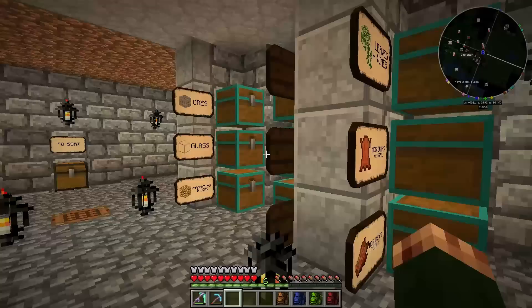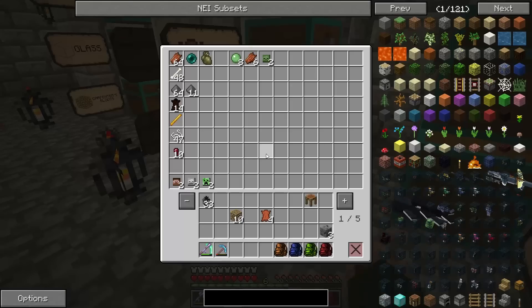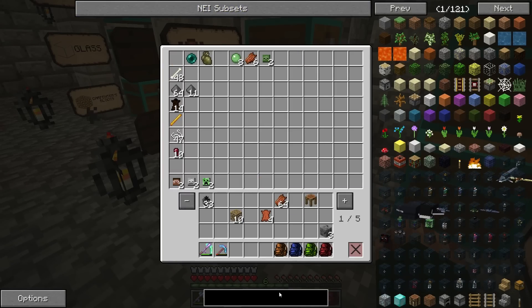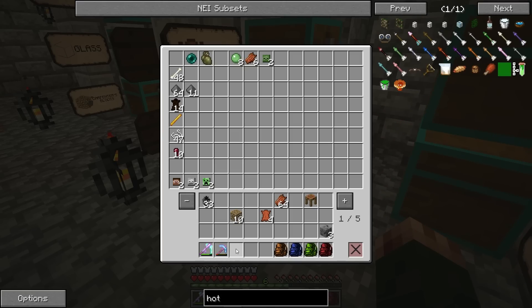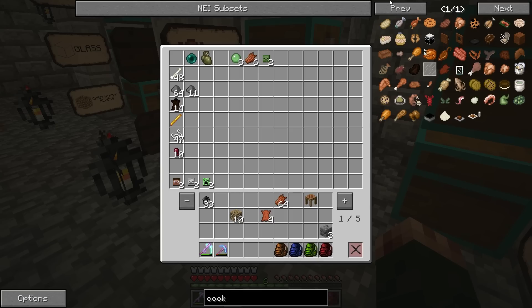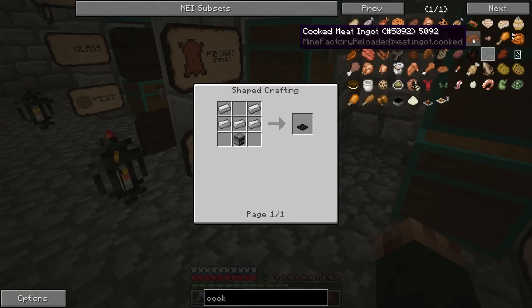So I'm going to have to use another mechanic that is in the game. I'm going to have to turn this rotten flesh into leather via the use of - I think it's called a hot plate, or a cooking plate. Let's see... cooking iron plate. Yes, here, cooking iron plate.